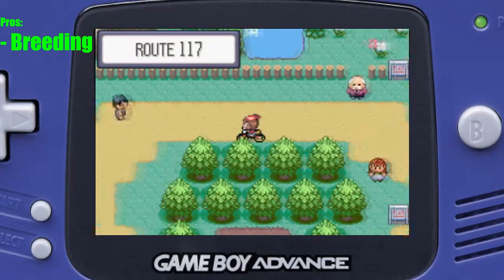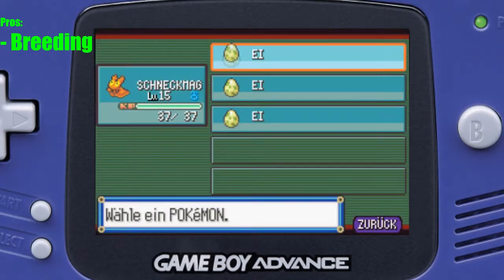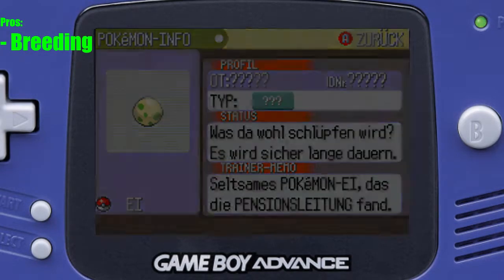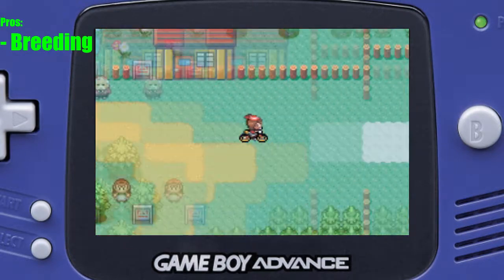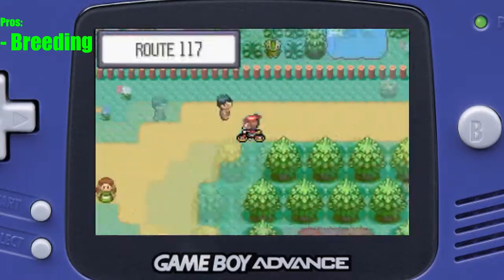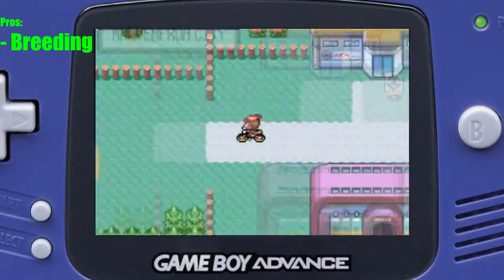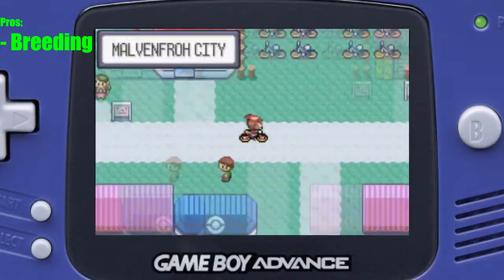Faster breeding: With the introduction of abilities came Flame Body and Magma Armor. What's that you ask? Well, having a Pokémon with that ability in the first place of your party simply reduces the time of hatching an egg by half. That makes the whole breeding process less tedious in comparison to generation 2. But don't worry, we are not over with breeding yet.